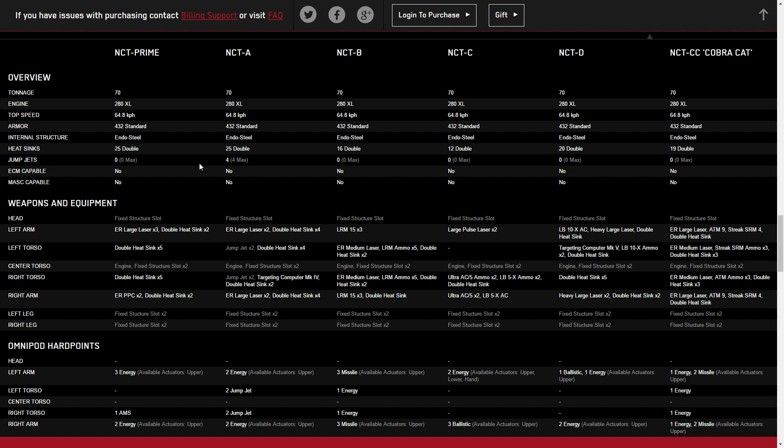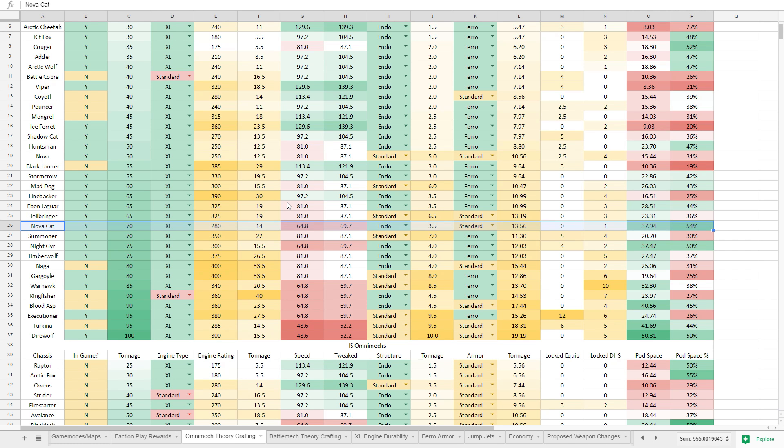Interestingly, one variant has jump jets — similar to the Timberwolf, where you can take jump jets on and off by switching omnipods. Unlike the Summoner, where every leg has jump jets, the NovaCat's A left and right torso lets you swap jump jets around. So you can choose your commitment: go ground-pounding and put the weight into firepower, get a few jumps just to get over rocks, or load up and be a jump sniper. Great versatility. Let's pop over to the Spreadsheet Warrior and see how the NovaCat compares against other omnimechs in its weight class.